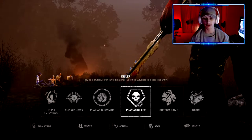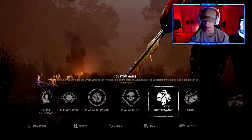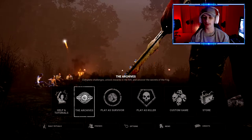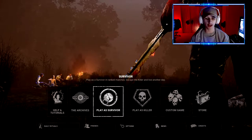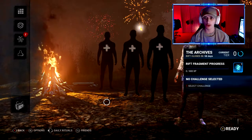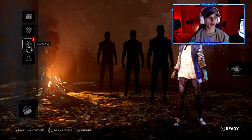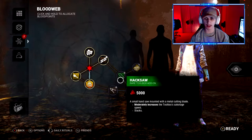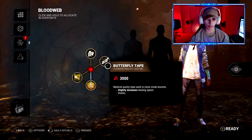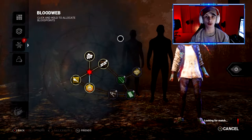We are playing as a survivor today, not as a killer. I have never played as a killer before. I'm not sure where the blood web thing is — I really don't know where anything is. If you guys have any tips for this game, leave them down in the comments. Let's press play as survivor and see what happens. We play as Meg Thomas, and here's the blood web — this is the attribute stuff where you use your blood point currency. I'll just upgrade what I can and ready up.